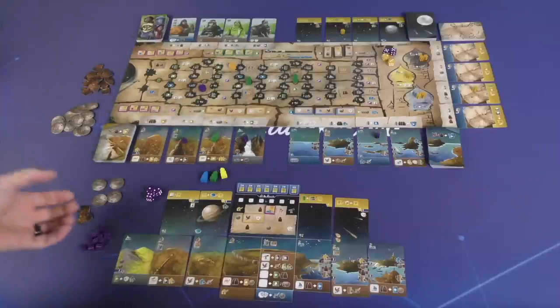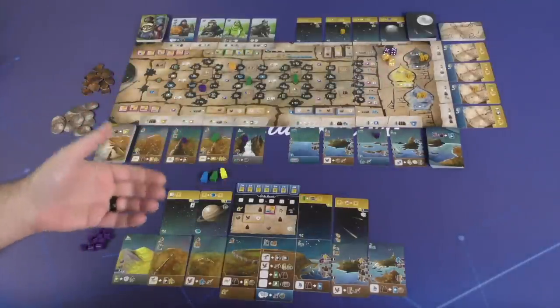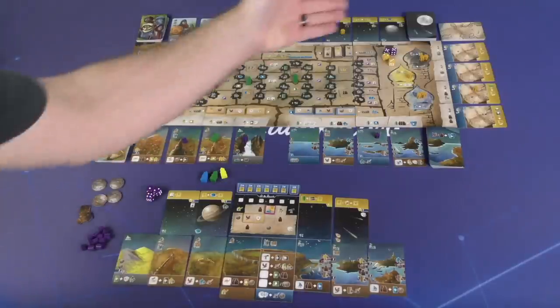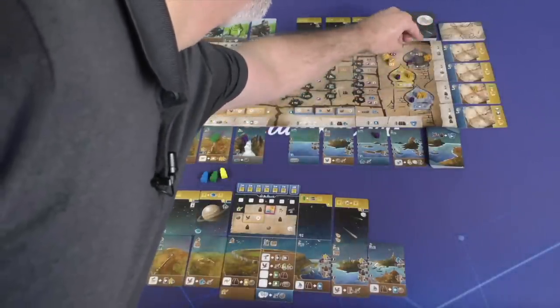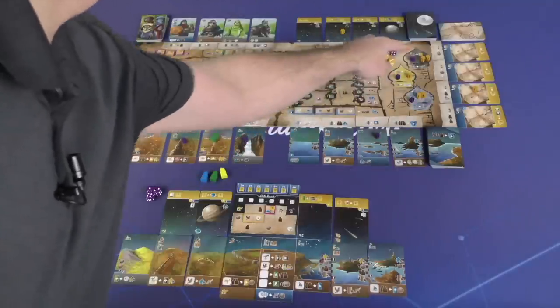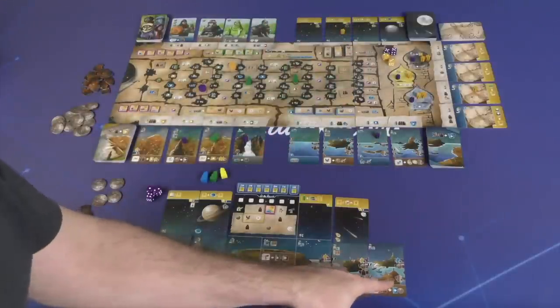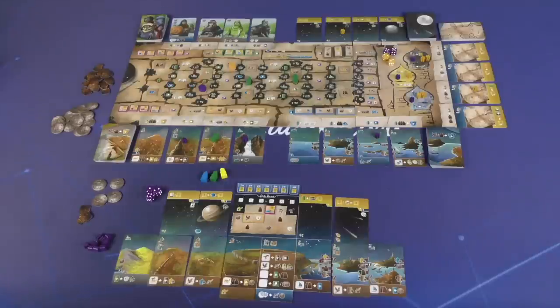In addition to placing a die, placing a worker, or resting, you'll also be placing influence in three guilds. Not only do they count for majority scoring at the end of the game, but they allow you to take a free action on your turn by spending one influence in the associated guild — either before or after your main action.